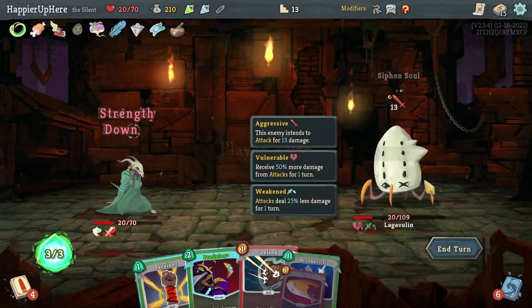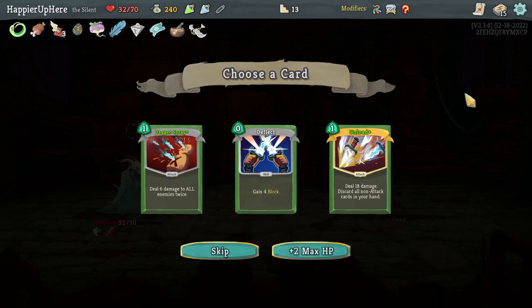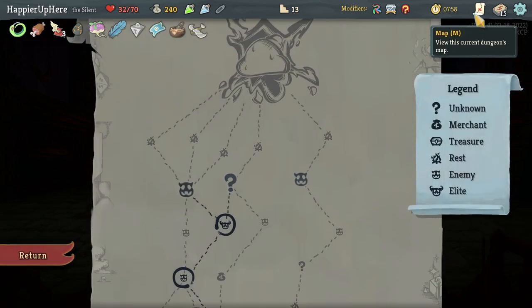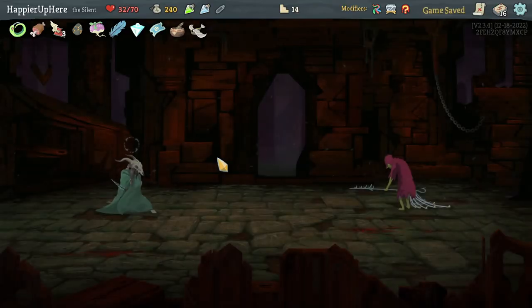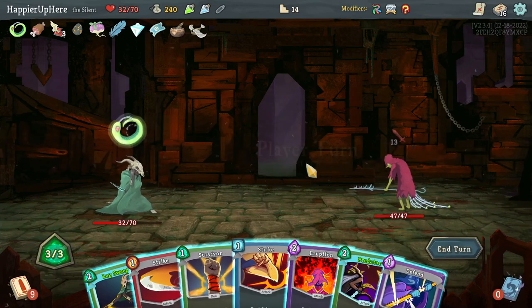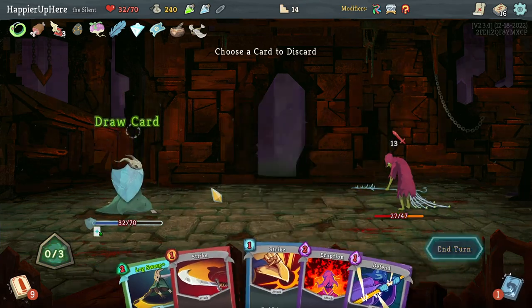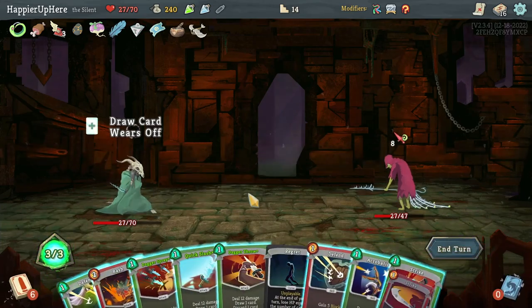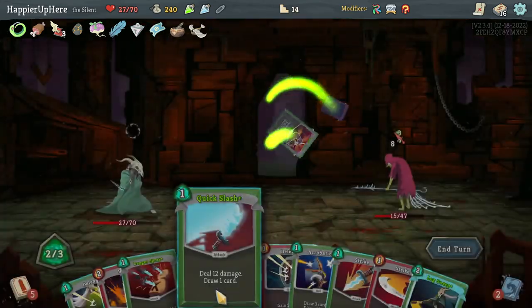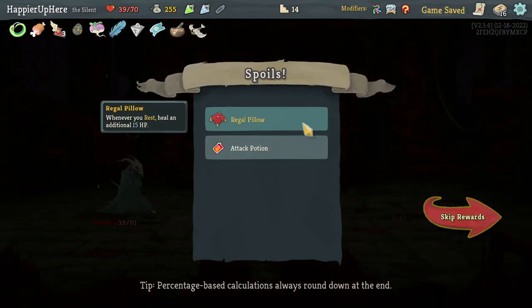Bash, Dagger Throw — should be able to kill if I draw the Predator. Awesome. Didn't perfect this one either. Got Toy Ornithopter — whenever you use a potion heal 5 HP. Dagger Spray might be good — I'm not sure if I'm going for Pauper. Don't think I need Unload yet, so let's take the Dagger Spray. If I go for Pauper I might get extra max HP. Let's do Predator and Survivor — I think the card draw is worth the little bit of damage.